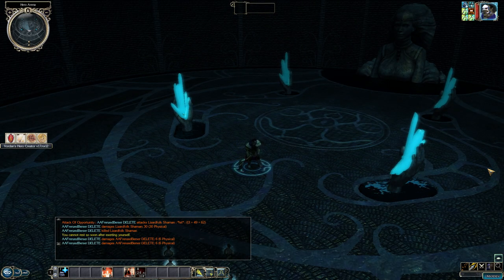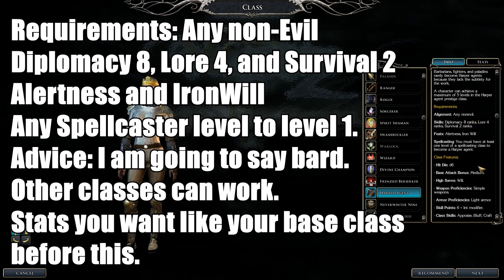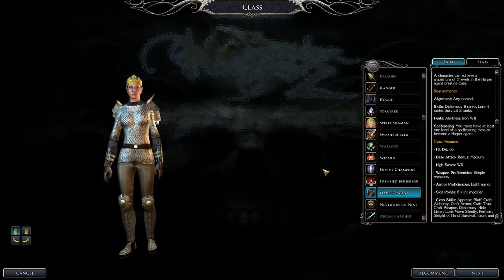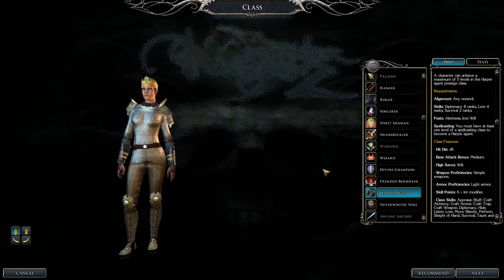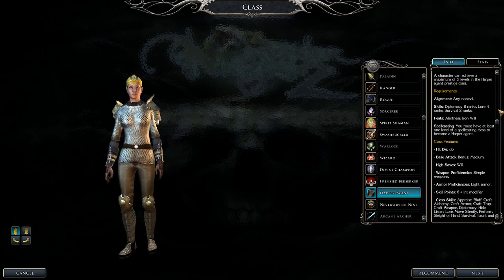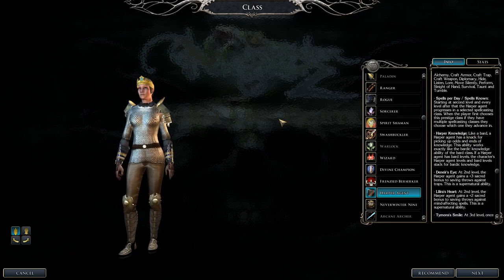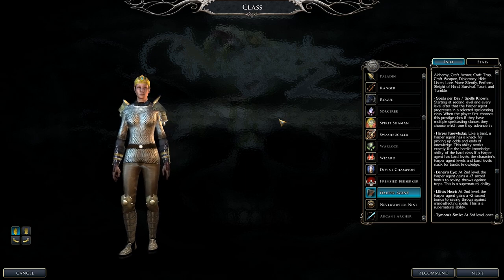Next is the Harper Agent. Requirements: non-evil alignment, Diplomacy eight ranks, Lore four, and Survival two. Feats: Alertness and Iron Will. You need at least one level of spellcasting — Cleric, Bard, Sorcerer, or Wizard. Bards are the best bet because of Bardic Knowledge stacking with Harper Knowledge. Stats depend on your base class. From level two to five, they get to cast spells. It's only five levels, so if you like the Harpers, go for it.